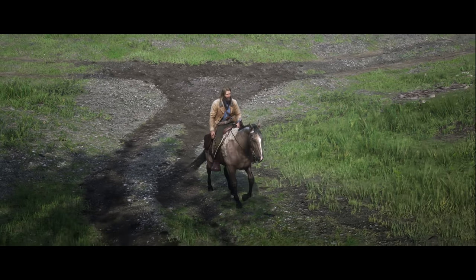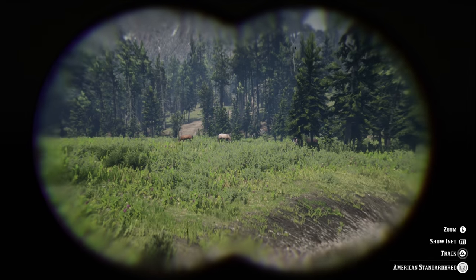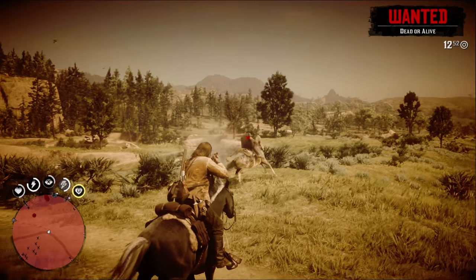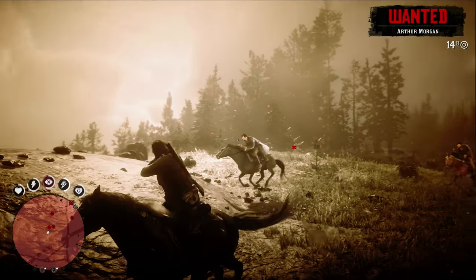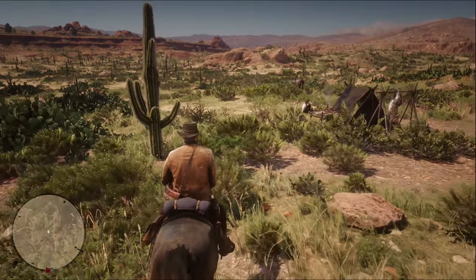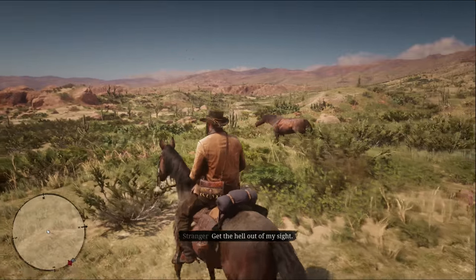Here are your options if you want to get yourself a Standardbred. The buckskin and black coats are common spawns along Little Creek River and also pop up occasionally on the west side of Big Valley. Usually these horses are out in the open, so if they're there, you'll see them before they see you. If you're into the life of a bad cowboy, head to Blackwater before the epilogue and antagonize bounty hunters or lawmen — they'll spawn in on black Standardbreds for you to steal. NPC camps can be a last resort for common Standardbreds, but they are a super rare spawn.